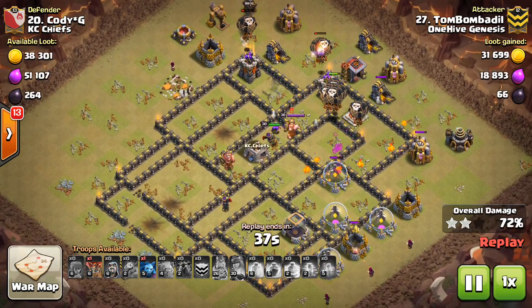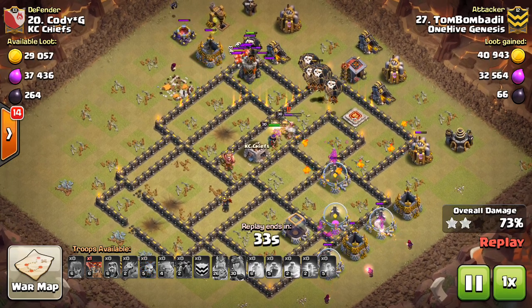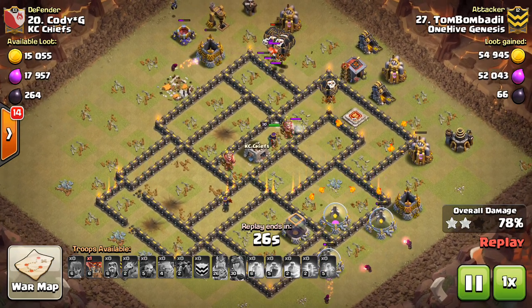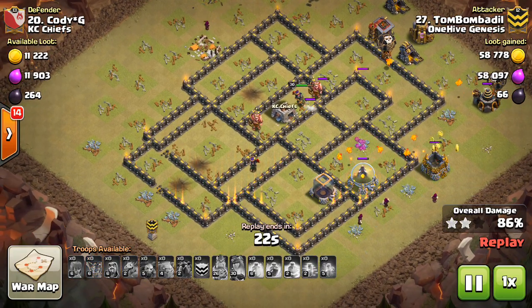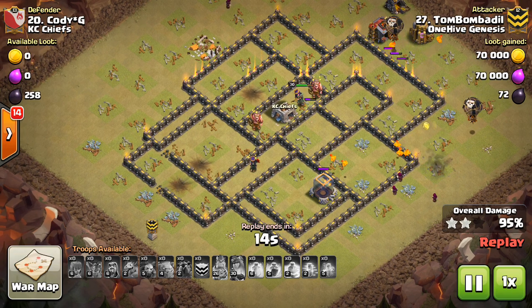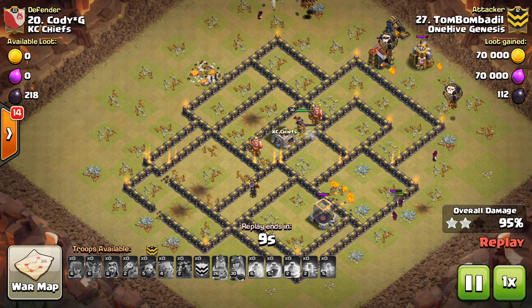Starting with the actual parts of the update: the defensive stuff — first, the level 12 walls at Town Hall 11, you get 25 more of those, so something else for maxed Town Hall 11s to work on, not a huge deal. We also have the level 9 air defense being added to Town Hall 11 — first time we've seen a new air defense level in a while.